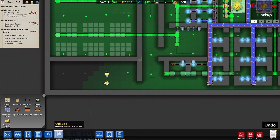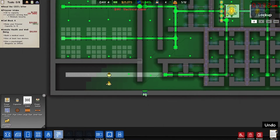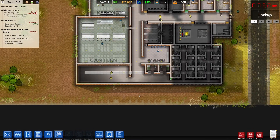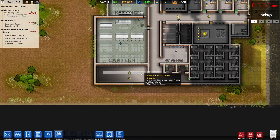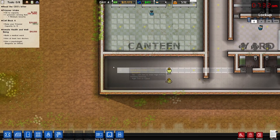Let's run our power that direction. I want to build my cell. I could just turn this whole thing into more cells - I don't necessarily need to make it small.